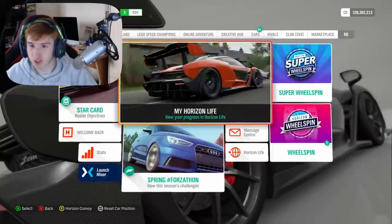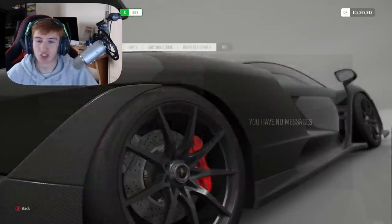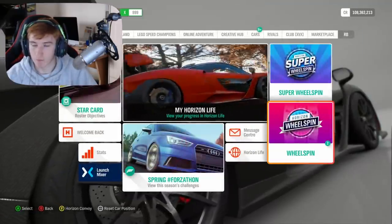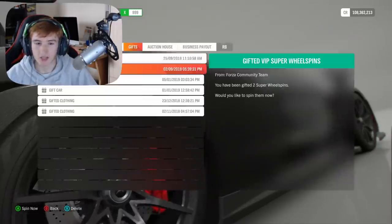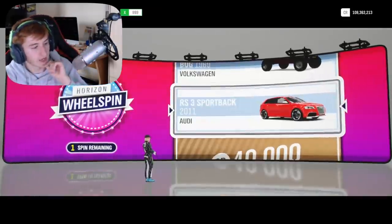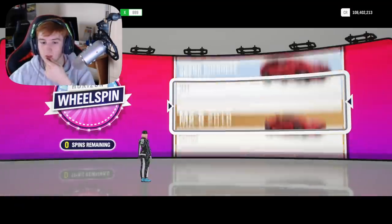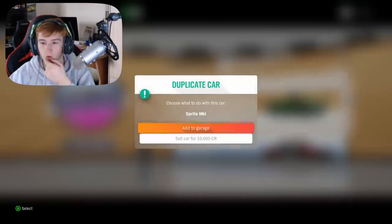First, I want to look at the wheel spin feature where we can actually sell duplicate cars that we get in wheel spins. Fingers crossed we get a duplicate — I've got two normal wheel spins and eight super wheel spins. Let's open these up and see if we get anything. No, we're going to get credits of course — let's spin it again.